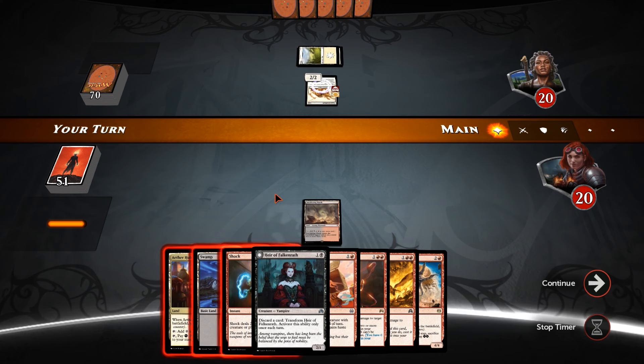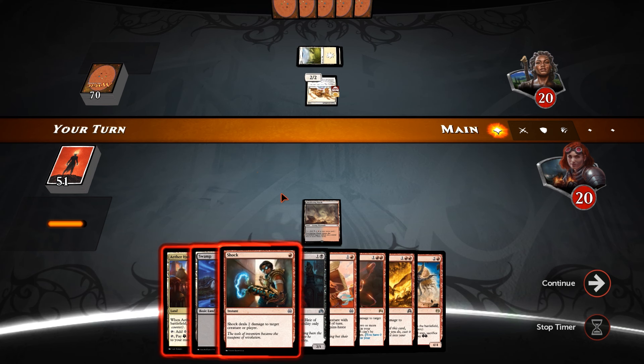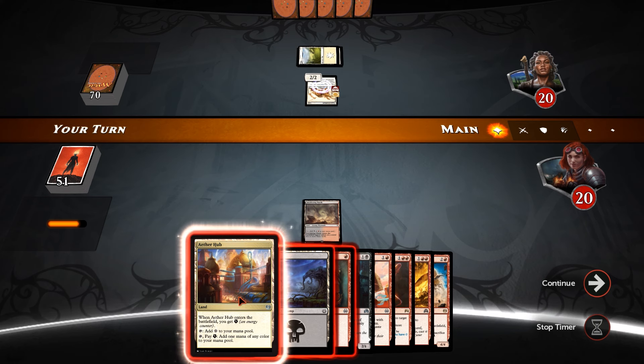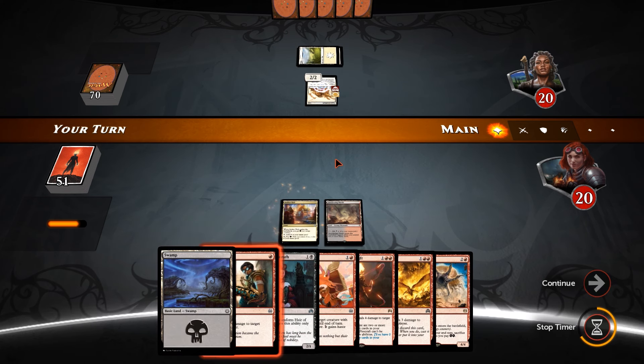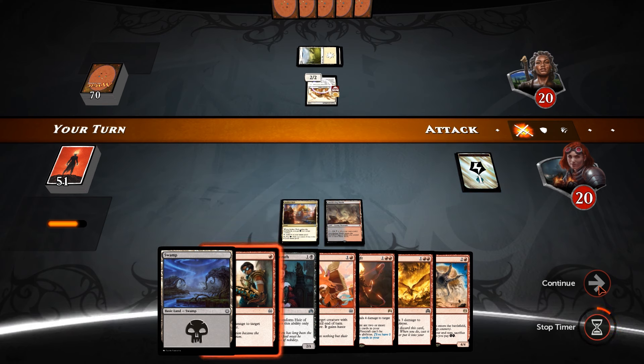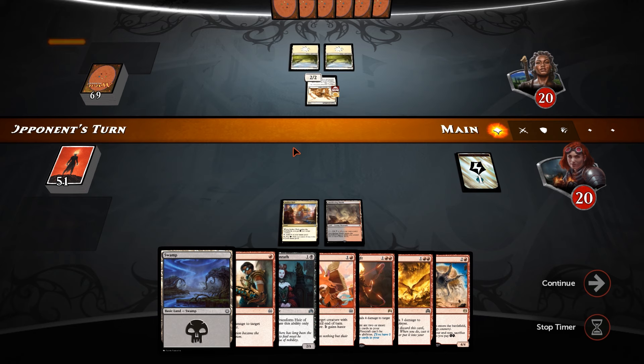So I think we're probably going to have to take a turn off to Shock it, just so that it doesn't get out of hand — I reckon he's probably going to put an aura on it or get into combat. So what we're going to do is play an Aether Hub, pass a turn, and Shock it in response to an aura or in response to him going to combat.